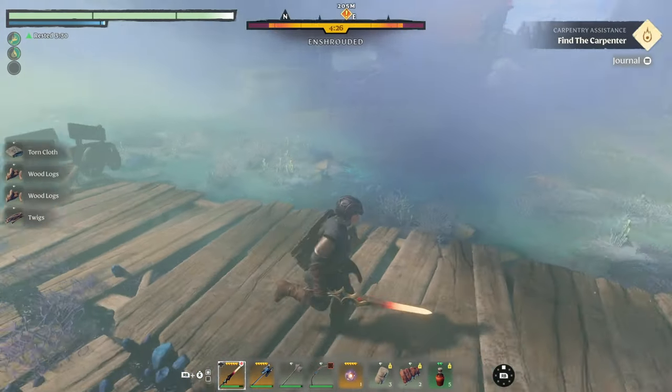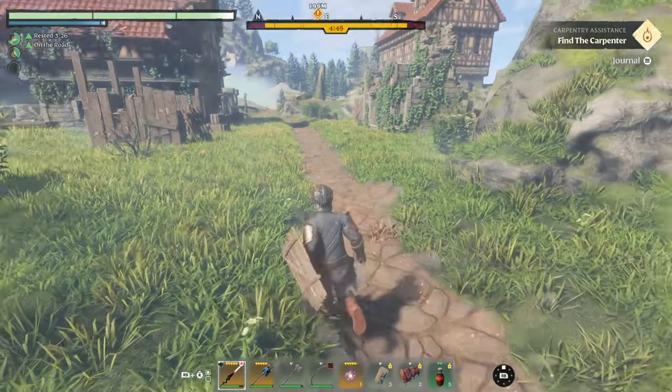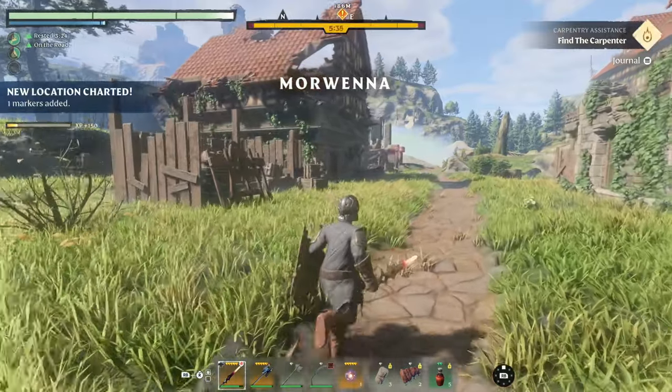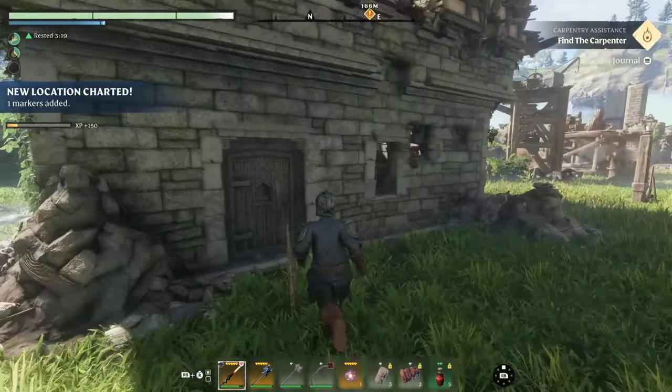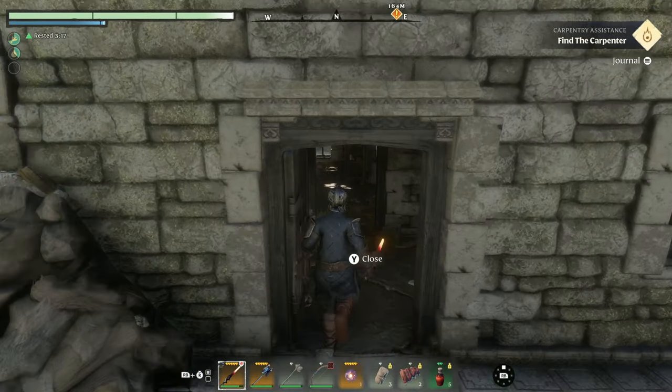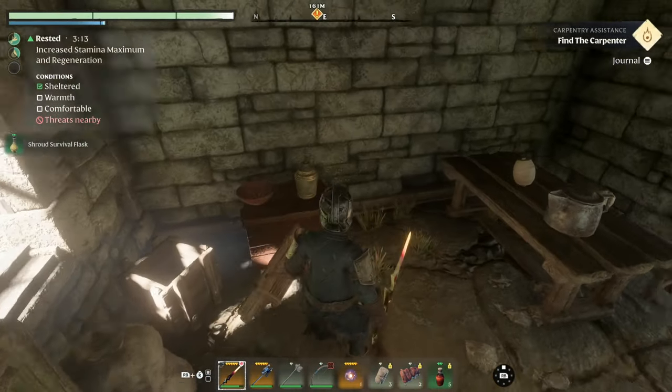Once you've broken through you'll end up in Morwina. This is a little hub town that you'll be able to make yours if you really want to, but it is kind of surrounded by this shroud. Nevertheless it's a good spot to stop for getting lots of scrap metals by destroying every pot that you can and picking up more cloth and other scraps.